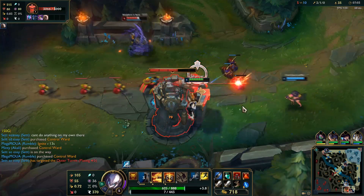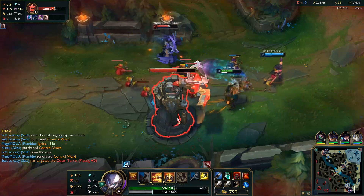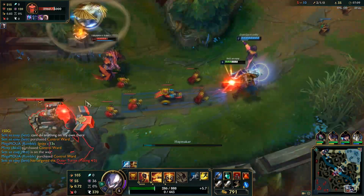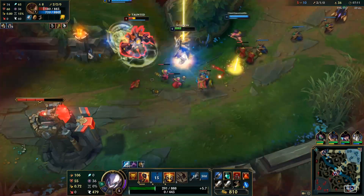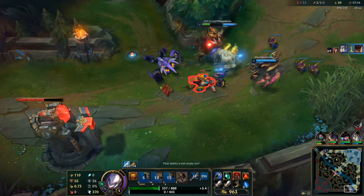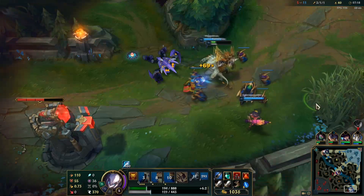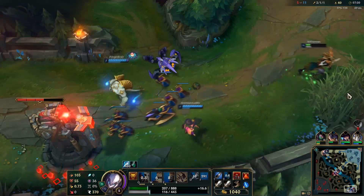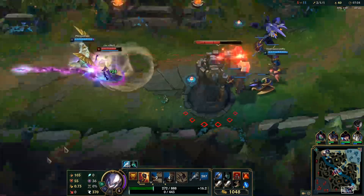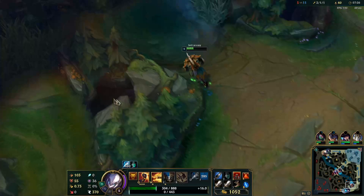I don't know why we're scared of this guy, he doesn't have his ult or anything. Oh, this Caitlyn's an idiot — she almost cost me a life by being so terrified of a support Malphite. I don't think Rengar has a ward.